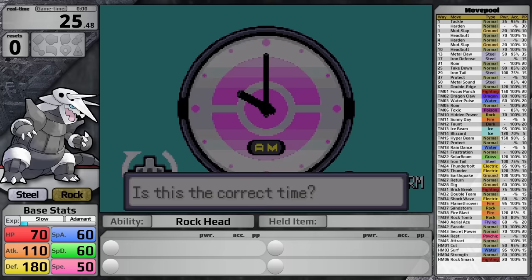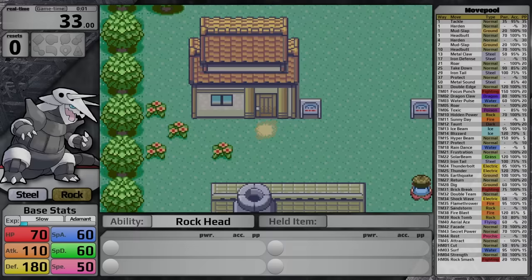Its attack stat is so incredible, I don't think it's going to be using a lot of special moves, so I decided to give it an Adamant nature to boost its attack stat and lower its special attack. Its ability is Rockhead, which prevents recoil damage from moves like Takedown and Double Edge. Unfortunately, it learns Double Edge all the way at level 63, but it does have a decent moveset.